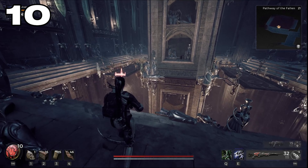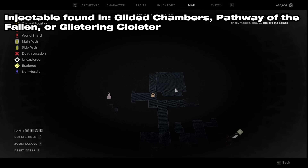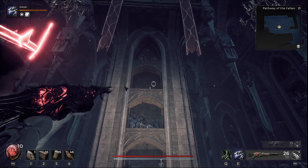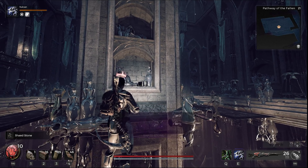During your time in Lossom, you may come across a room like this — found in either the Gilded Chambers, Pathway of the Fallen, or the Glistening Hoister. Look for the reflection of the golden vase and shoot where it should be to obtain the Shade Stone. This increases skill damage by 12%.